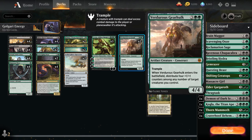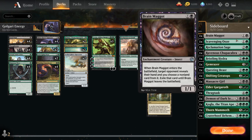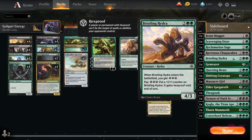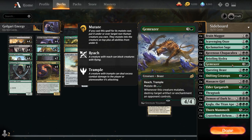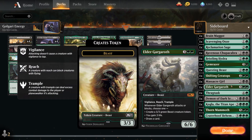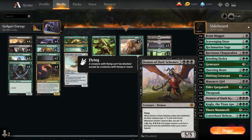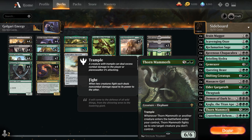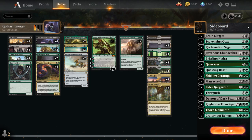The sideboard — accessible via Vivien — is very customizable: Brain Maggot for hand disruption, extra Scavenging Ooze for graveyard hate, Reclamation Sage for artifacts and enchantments, Ravenous Chupacabra as removal, Bristling Hydra as an energy creature that can gain hexproof, Gilded Goose, Questing Beast against planeswalkers, Shifting Ceratops against blue, Massacre Girl as a sweeper, Elder Gargaroth against red, Thragtusk for lifegain, Demon of Dark Schemes, Kogla, Thorn Mammoth, and Craterhoof Behemoth to end the game at eight mana.